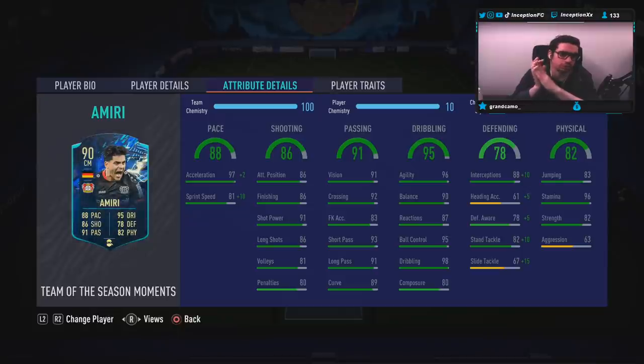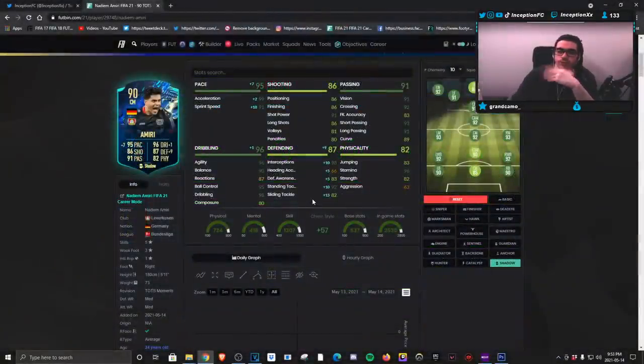This card looks really nice for a midfielder. Base card stats for passing are also very good on the card. The dribbling we will be experimenting with in-game in regards to responsiveness, because he is an average body type with those dribbling stats — that's the type of stuff we always have to check out. A very huge key thing here is the fact that he has 97 acceleration for base card stats. Base card stats for defending is set up perfectly so that if you give him the shadow chemistry style, he actually has some pretty solid defensive stats, so hopefully he defends really nicely as well.